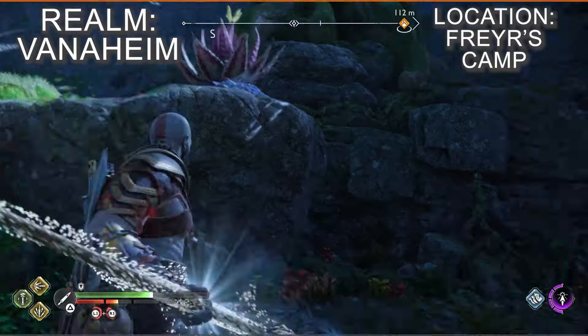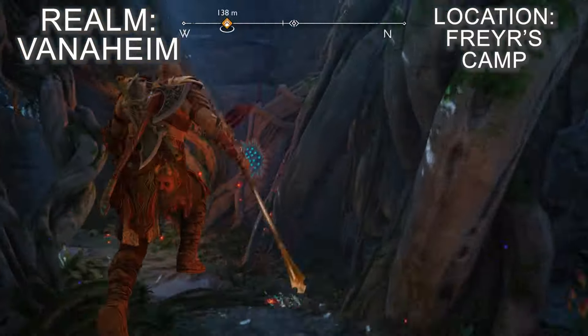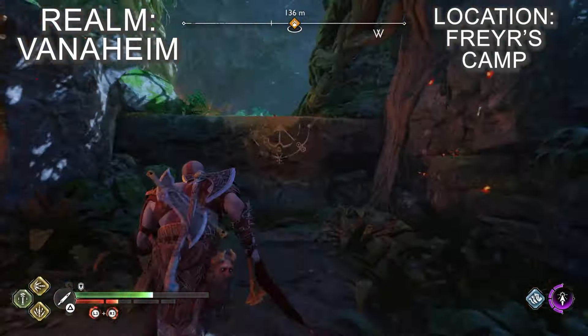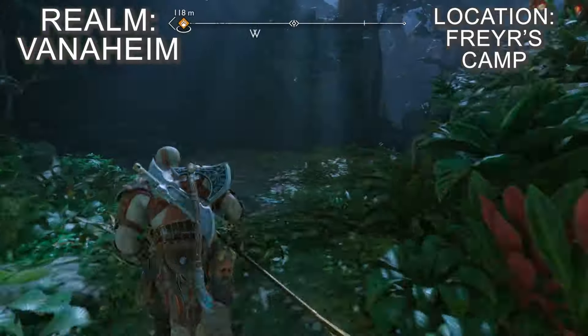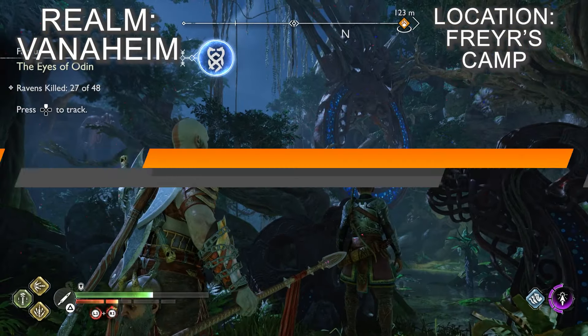To find the only raven in the camp, you'll need to take the winding north path that leads to the Eastern Barry Woods. As you emerge from the cave and into the jungle, look to the north to see a big stone ring hanging from the trees. The raven is perched on a tree branch just in front of the stone ring.